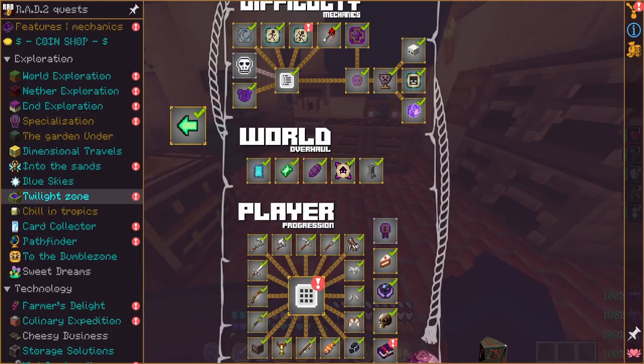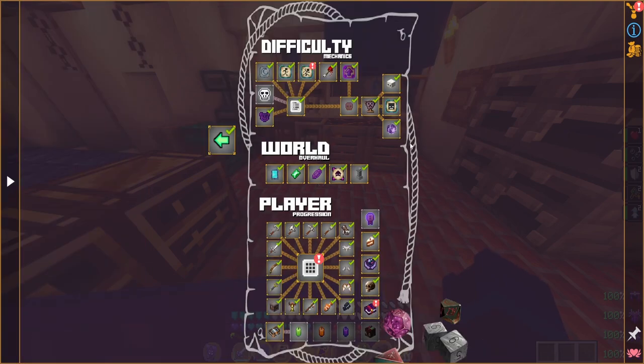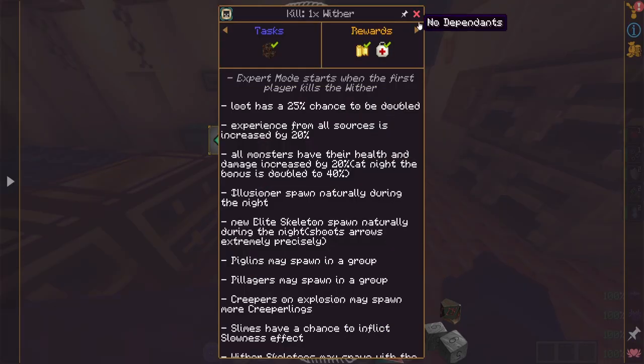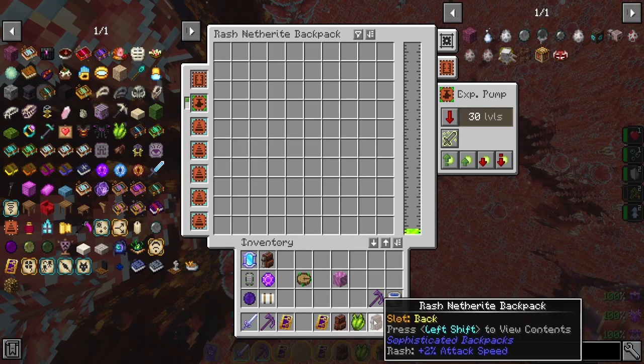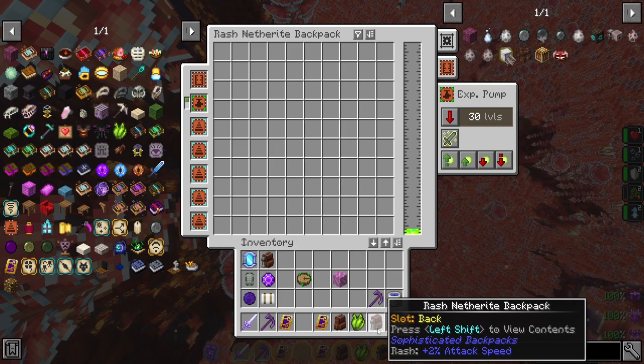The last thing we'll be looking at is basically getting to the higher level difficulties. Once you get to expert mode, you get increased 20% XP. And then once you get into master mode, you get increased 50% XP — I think it used to be 60. So you want to try and get to master mode as soon as possible, as long as you have the gear to support it, because that will also give you a pretty sizable XP boost. That's a pretty good 50%.